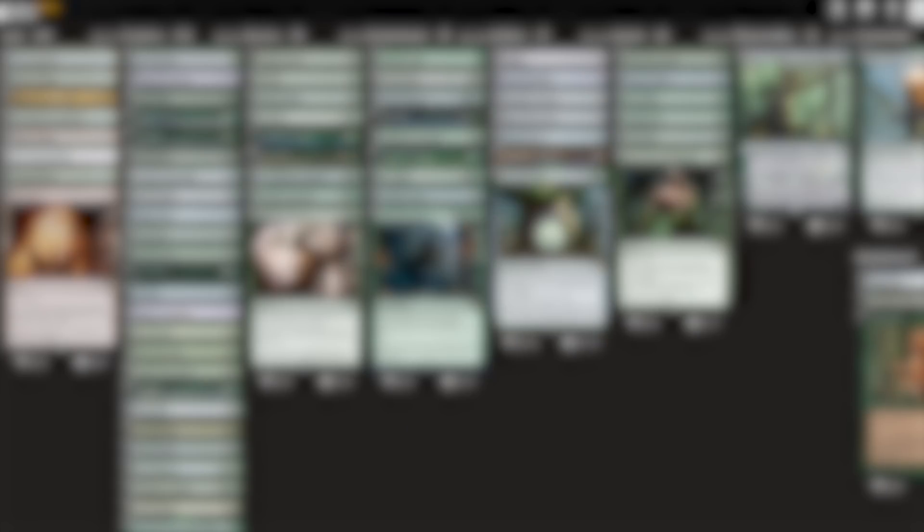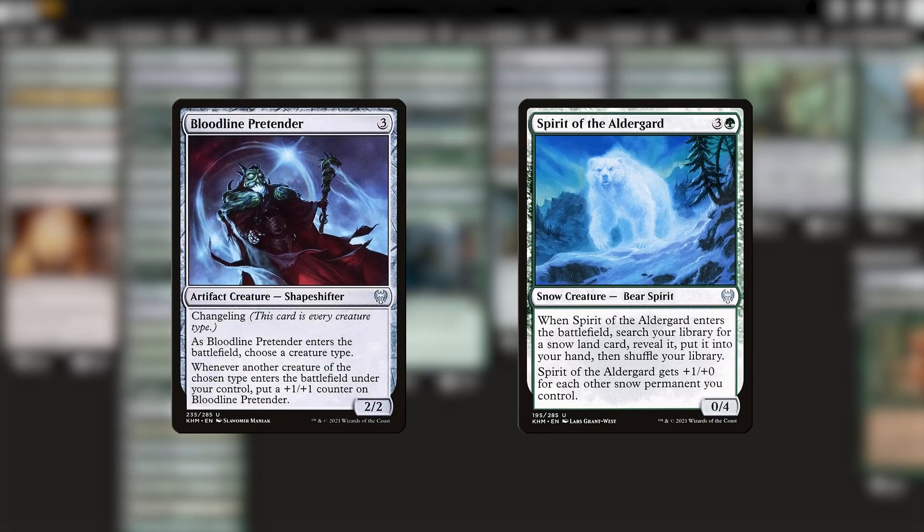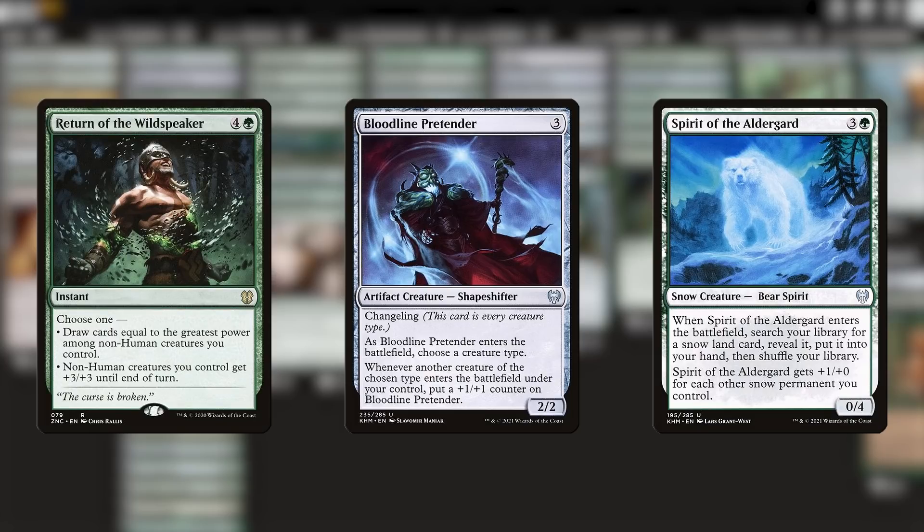And in case your deck isn't doing snow stuff and you're not running Spirit of the Alderguard, my proposed swap out here will be the Changeling Bloodline Protector — regular ol' bear pretender, but it gets a little bigger as we get more bears, and that makes it pretty funny. I don't want to add too many changelings to the deck because of that Return of the Wildspeaker thing I mentioned earlier, but this one is pretty darn funny.